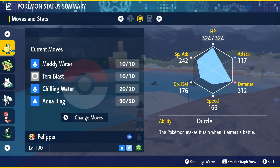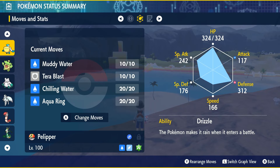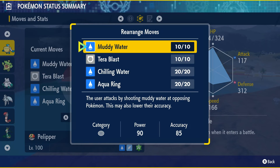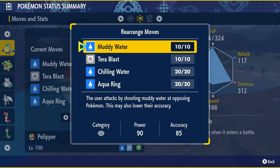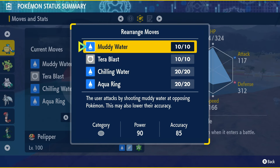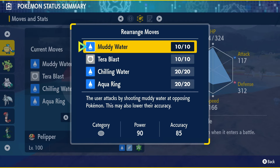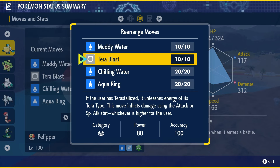Tera Blast — once you Terastallize and get that Grass typing, Tera Blast is going to deal quite a bit more damage. Before you get there, Muddy Water is probably going to be dealing more in general. So I'd probably keep pressing Muddy Water unless you're starting to miss attacks and need a consistent hit — then go for Tera Blast. Muddy Water also lowers accuracy, which is useful, but it's not 100% accurate itself, so if you need a consistent move, Tera Blast is your go-to.